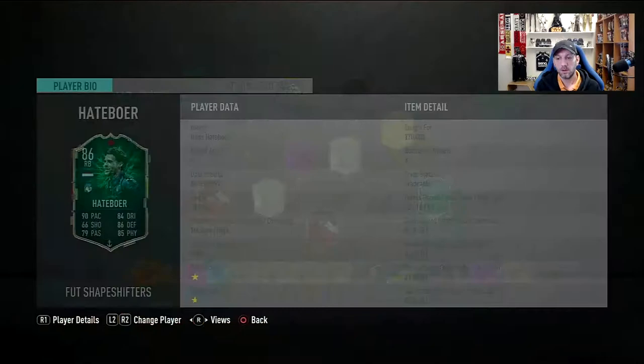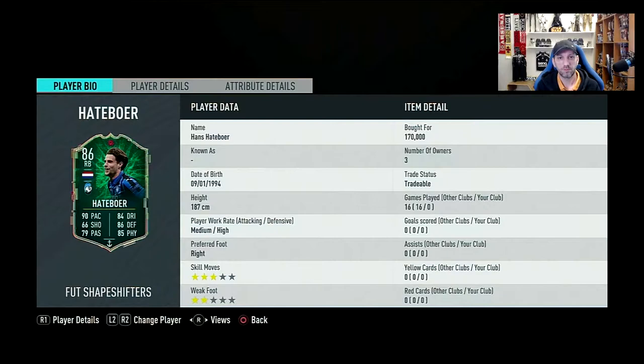I bought him for 170,000 so that's where his price is at the moment — somewhere around 170 to 180. He's 6'2", really really tall for a fullback. Medium-high work rates, which is really really nice for a fullback, since the most common work rates for a right back or left back will be high-medium reversed. He's right-footed with three-star skills and two-star weak foot, which is a bit of an issue, but it's an upgrade from his base 77 card.